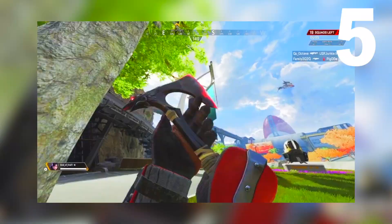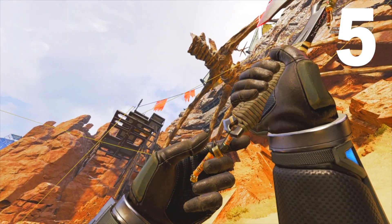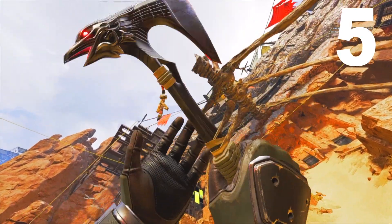Number 5: if simplicity is your thing, Bloodhound's heirloom inspection animation is simply elegant, reminiscent of Raid's kunai inspection. It's clean and really fits the character.